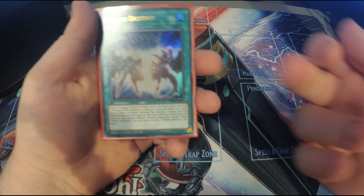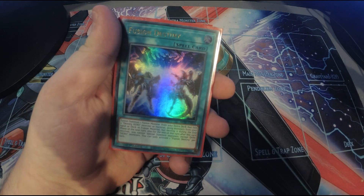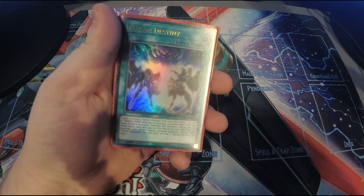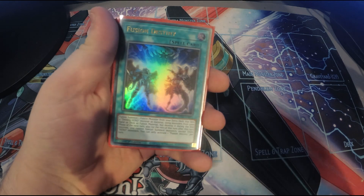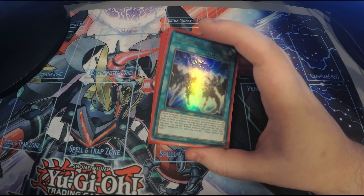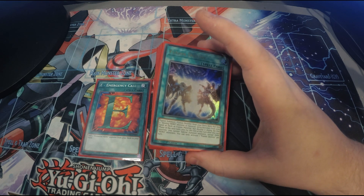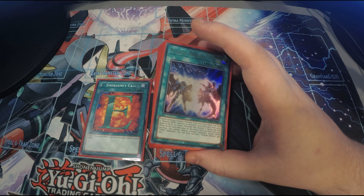For this combo all you're going to need is a single Fusion Destiny. A single Fusion Destiny does mean it's susceptible to Nibiru as it goes well over 5 summons. So if you want to make it real easy, these two cards together give you an un-Nibiru-able Dark Law — and it's as simple as that.